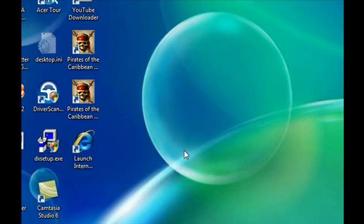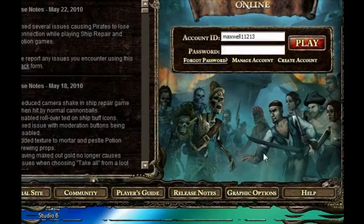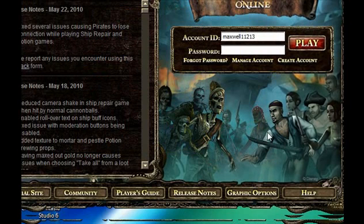Hey, it's me again. I found a better way to get high graphics on Paco instead of the one you saw previously. So I'm going to show you without DirectX 8 — you set it to OpenGL. After you hit continue...